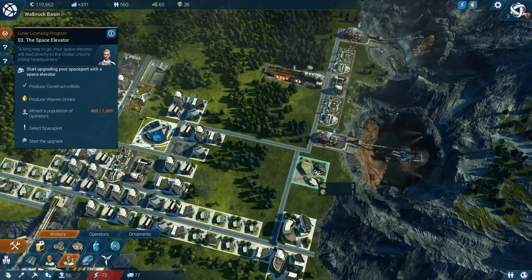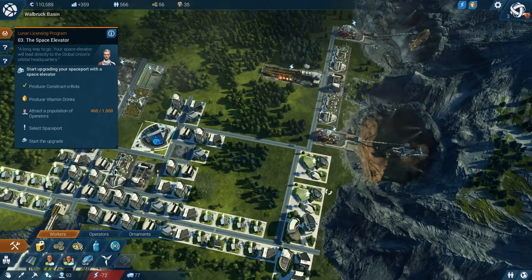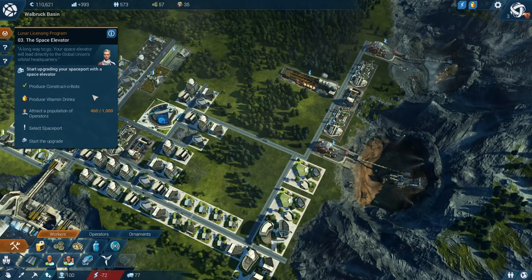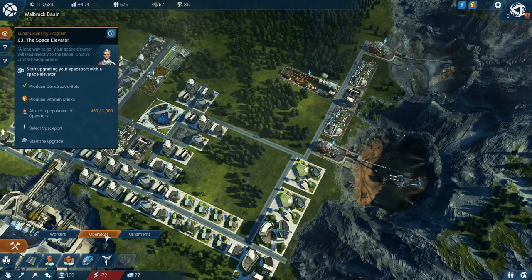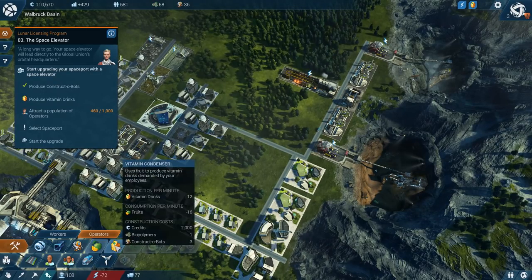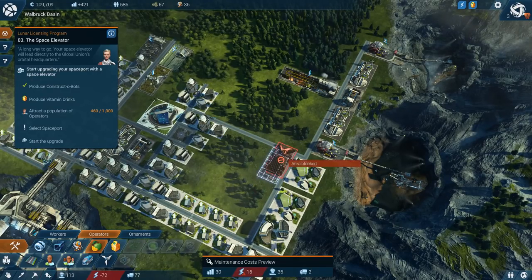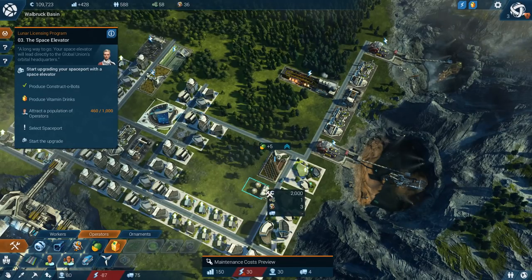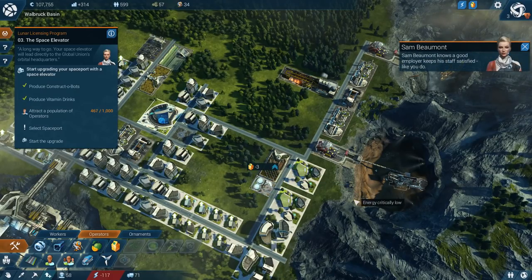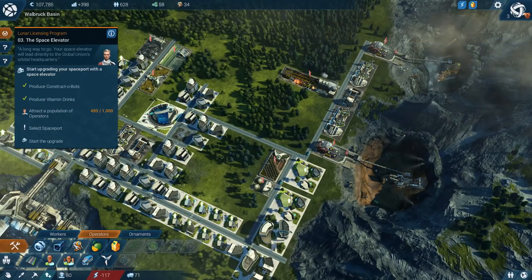How is that for 20 employees? Let's add a couple of those in and see how that goes. We've got plenty of biopolymers, plenty of constructobots. Vitamin drinks is the next thing we needed — let's put a vitamin condenser down. Fruit plantations — that's going to need fruit, I bet. Let's have this as a little fruit plantation area. Clever moves seen to your staff's good health — benefits like that make you a more attractive employer.